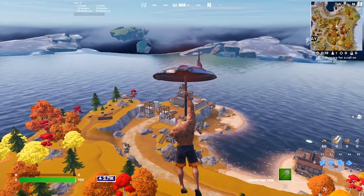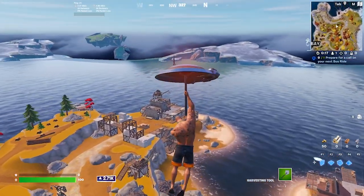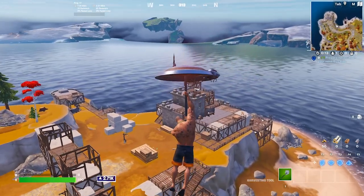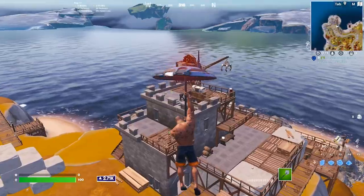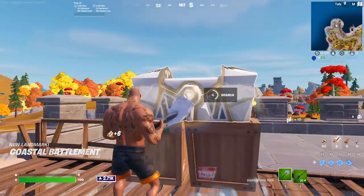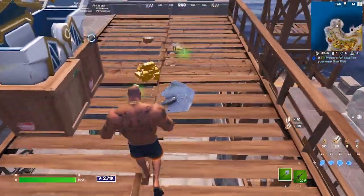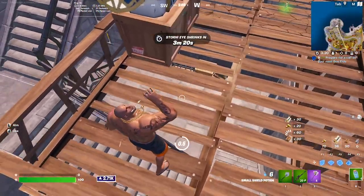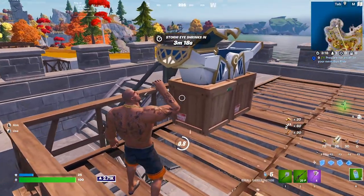Moving on to our second spot, we've got a super stacked drop that is actually pretty quiet. This spot is called Coastal Battlement, and while it's not a super OP spot on its own, the small areas around it make it a super solid option as a drop spot. Start by landing off of the little castle, where you should find two chests and one of the Oathbound chests. Keep in mind the Oathbound chests have a 70% spawn rate, so you won't always get them, but those are the big chests that give you extra loot and they're super OP.